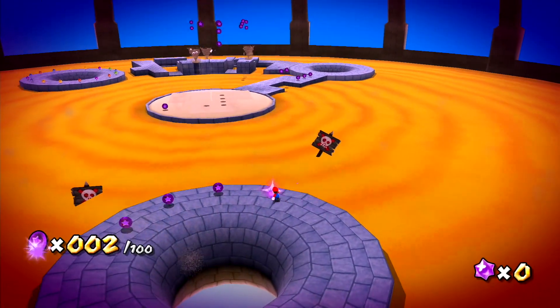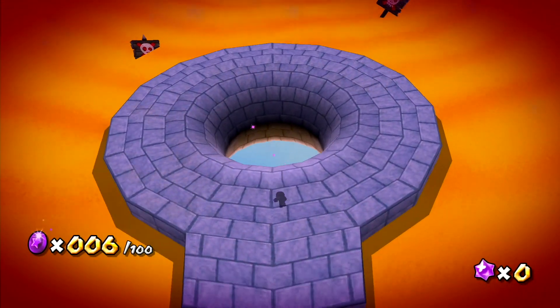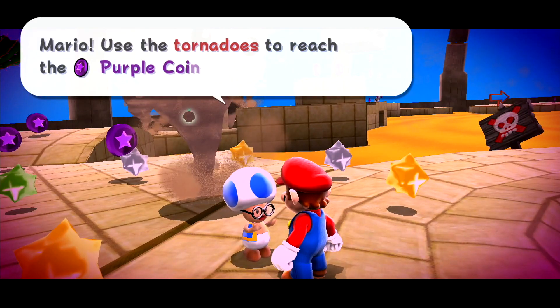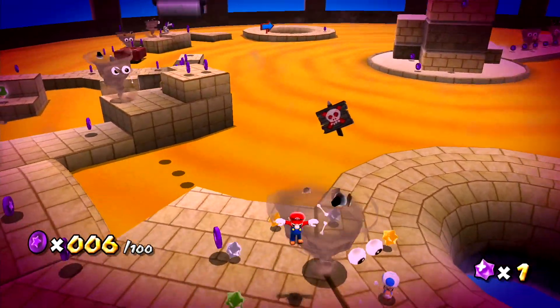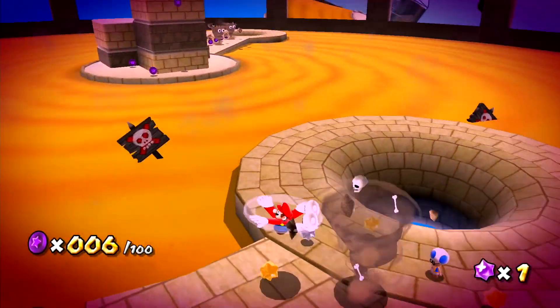Apologies if I actually forget something that happened last time. What's up, Toad? Use the tornadoes to reach the purple coins way up high — step into the tornado and shake or press Y. Oh, I see, okay, got it.